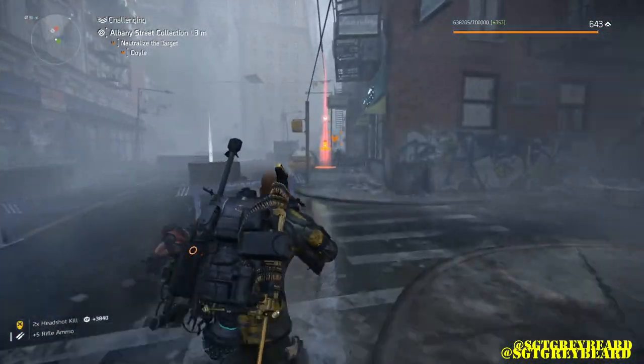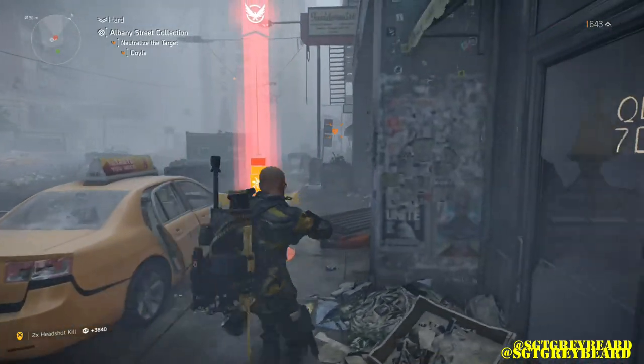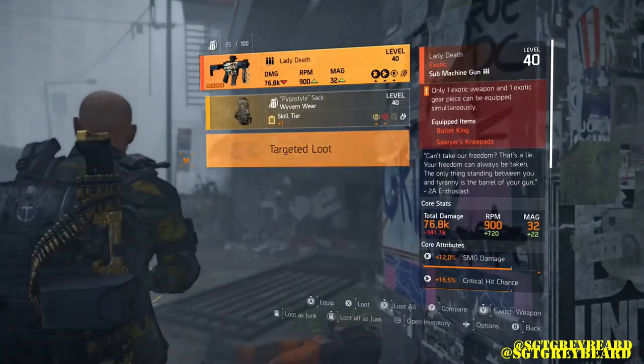Here is an example of an open world named boss encounter. I was on challenging difficulty — we were actually en route to a bounty — ran into a named enemy, and was able to get Lady Death to drop.